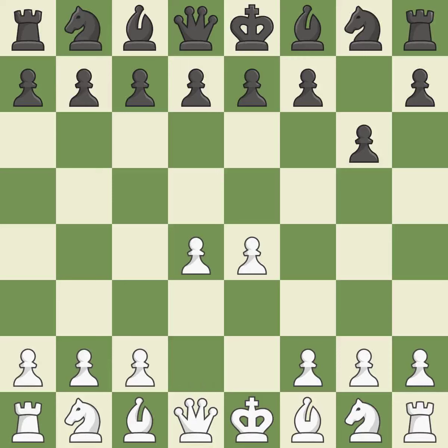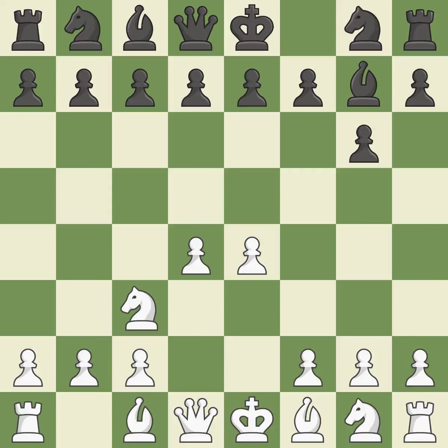D4 assumes complete control of the center and makes room for additional growth. The fianchetto move Bg7 places the bishop on the long diagonal. Nc3 defends the e4 pawn and puts more pressure on the d5 square. D6 defends the e5 square and allows the light-squared bishop to develop. F4 creates a massive center, controls the e5 and g5 squares, and prepares to develop the knight behind the f-pawn. Nf6 develops the knight toward the center, attacks the e4 pawn, and prepares castling.